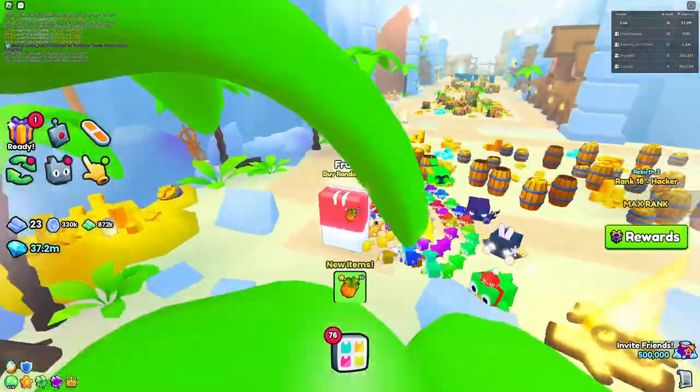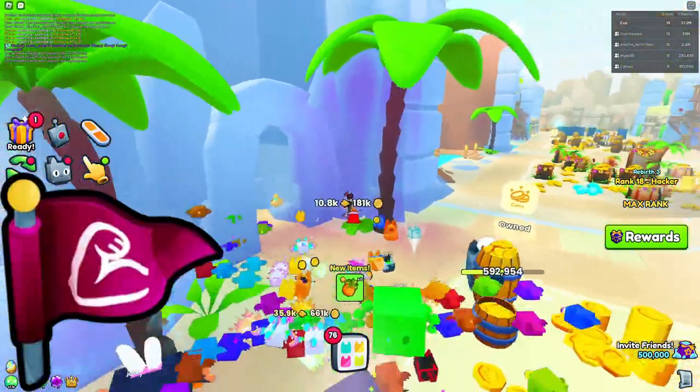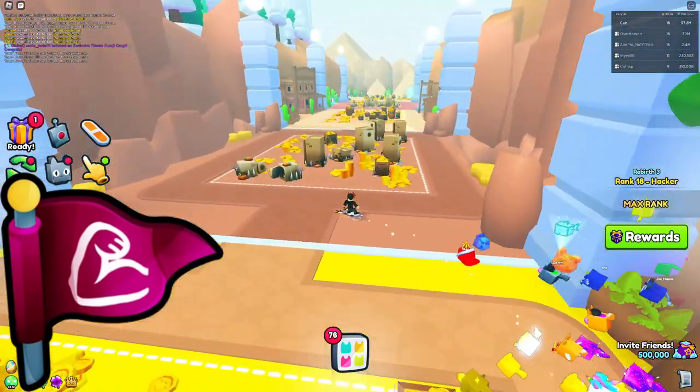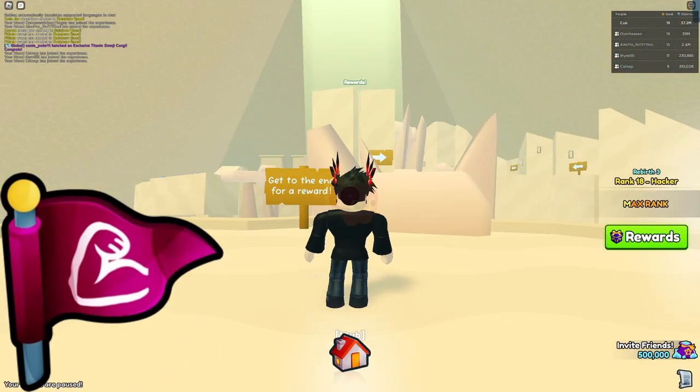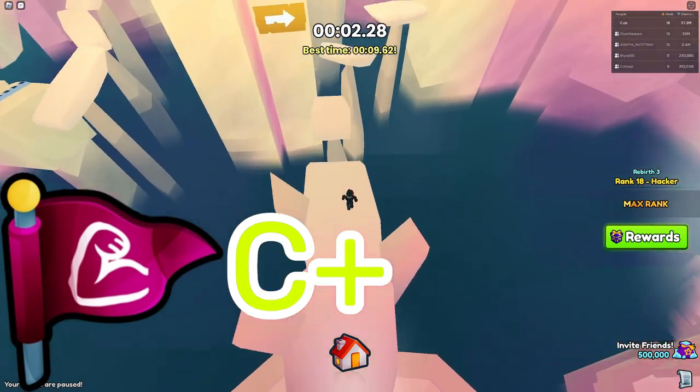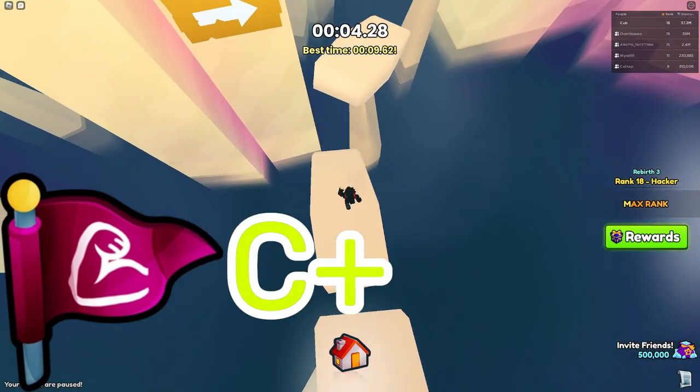Moving on to number seven, we have the Strength Flag, which does the same thing but for strength. I think strength is more important than collecting coins, so I'm ranking the Strength Flag a C plus — a little bit better than the Coins Flag and pretty decent overall.